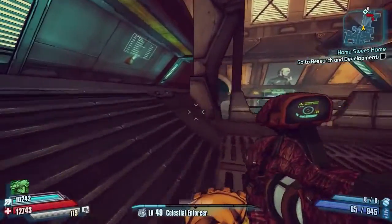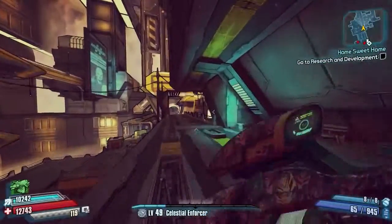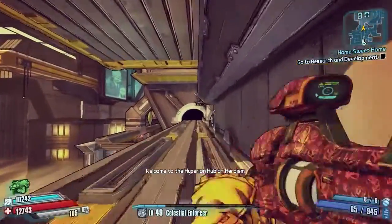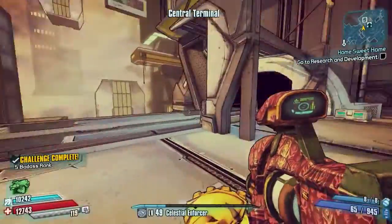Now be careful and watch out for trains — they come from that direction there. There you go, nearly got wiped out by one! But once one has passed, all you have to do is run along the tracks right towards the end, and just as you get near this tunnel here you'll get the actual achievement. You'll get the badass rank — there you go — and that's done.